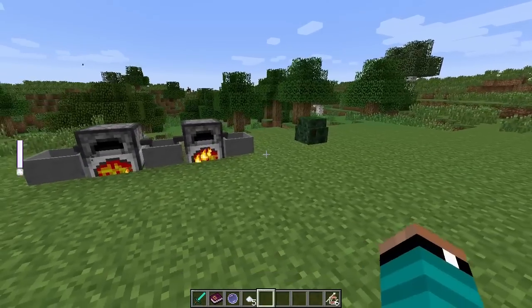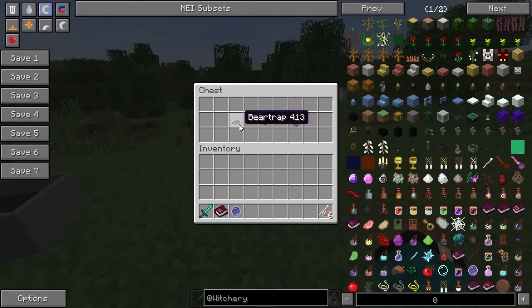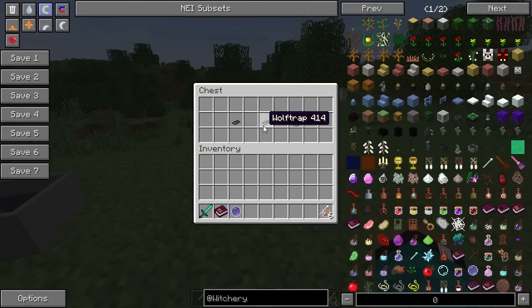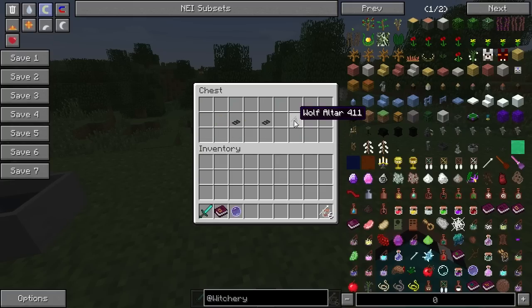There are also some new traps. This is a bear trap — basically a way to trap and immobilize a beast for a while. You craft it with iron ingots, a weighted pressure plate, and some shears. There's also a wolf trap, which is a modified bear trap. You take a bear trap, add wolfsbane and a null catalyst, and that gives you a wolf trap — it probably does more damage to wolves or something like that.